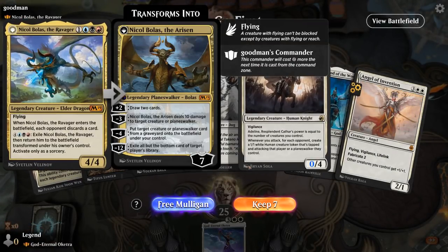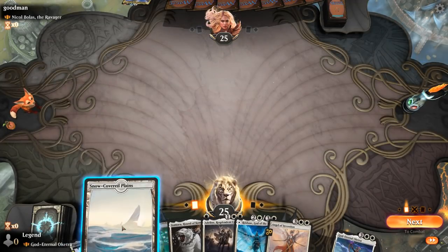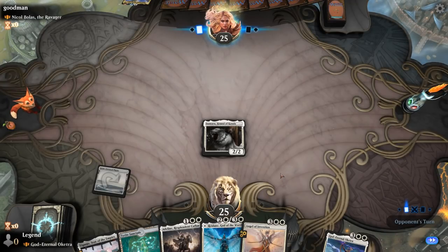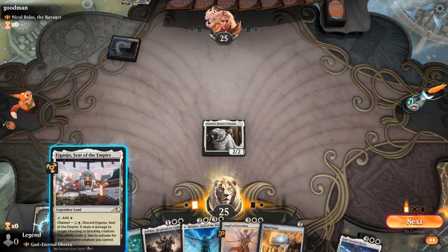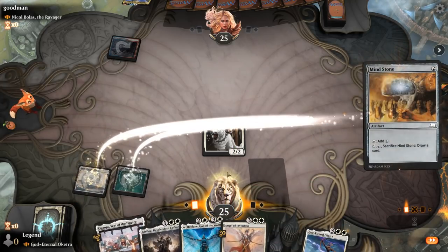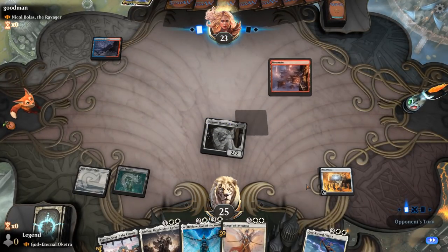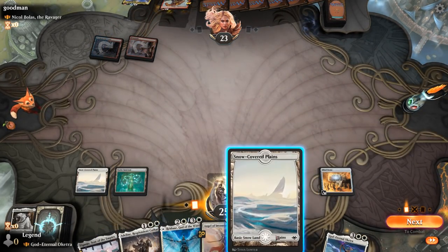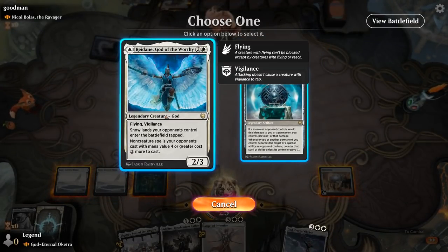Game 1: we're on the play facing Nicol Bolas the Ravager — Grixis Control. Our hand is okay, missing a bit of ramp maybe, but probably still good enough to keep. Turn 1 Isamaru, hoping to draw a 2-drop. We draw Mind Stone — perfect. Turn 3 we play Cold Steelheart on black. Opponent plays Boldur's Stonkler to stomp Isamaru, so Adeline doesn't look quite as good, so we play Reidane instead. Next turn we could already play Oketra if we want.